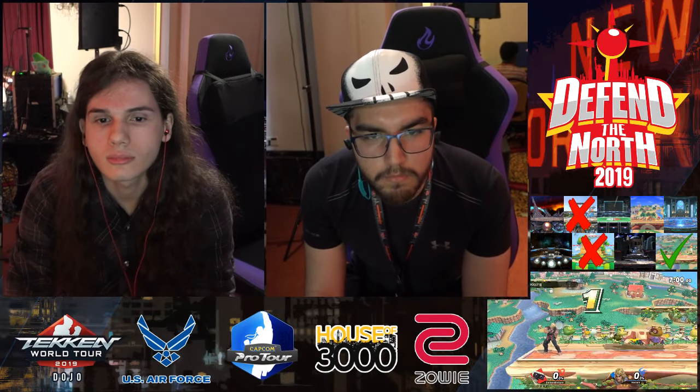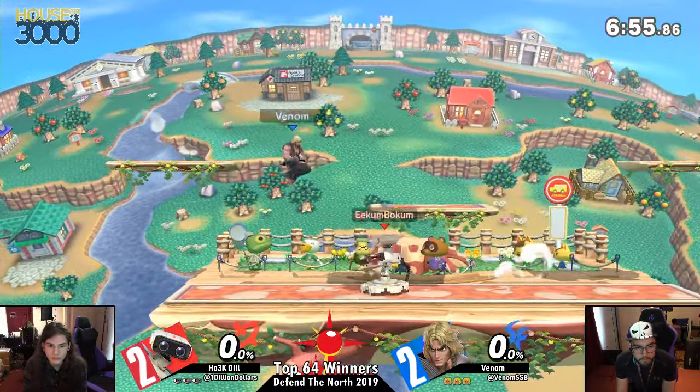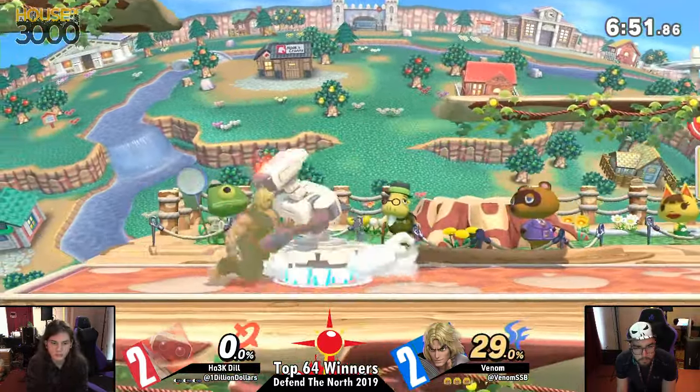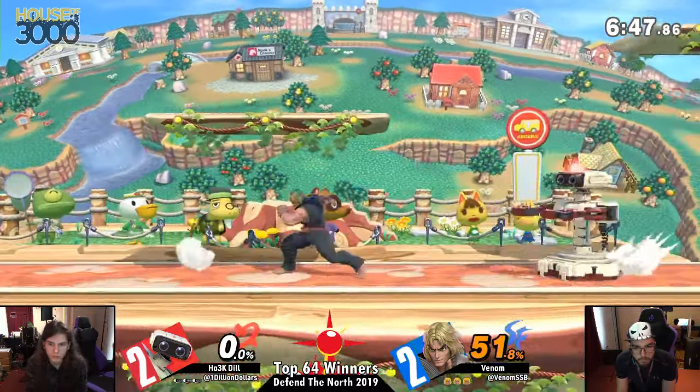We're on Town and City, game five. Here we go. Tri-State getting loud. Dill sticking with the Rob. Last game of round one, top 64 winners — who's going to move on in the winner's bracket, who's going to have to fight through?